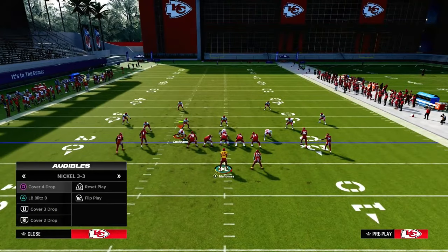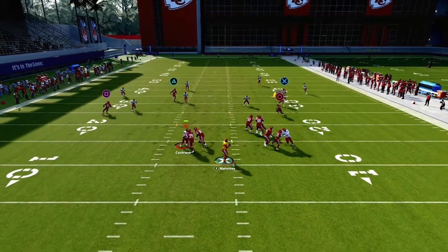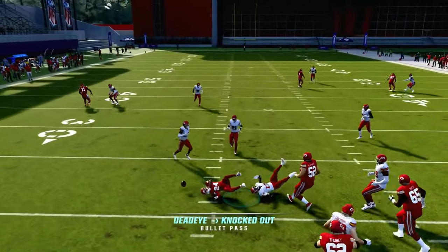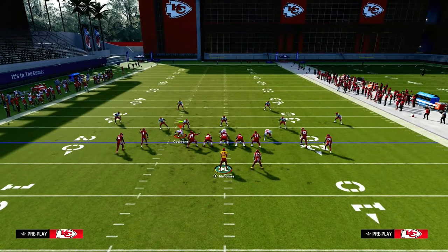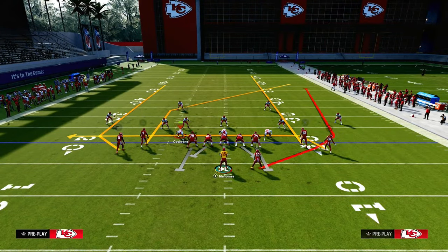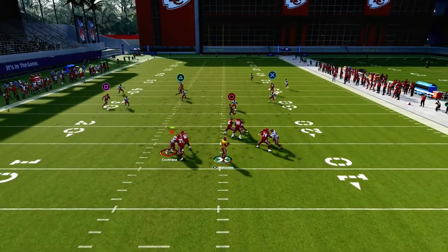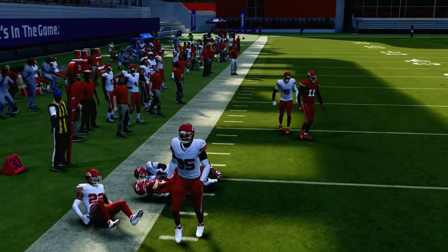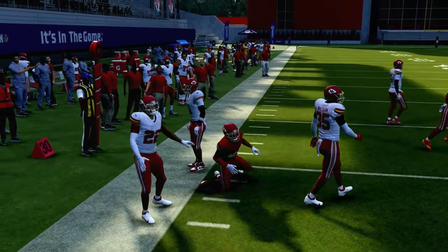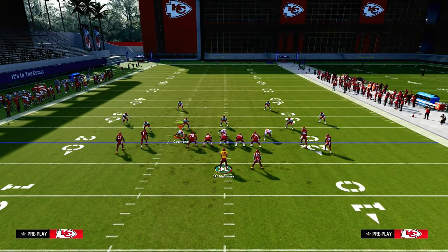How does this play work against zone coverage? Pretty simple — we're going to have a high-low concept all the way over the middle of the field. The post is going to make those yellow zones back off, and because the post route pulls those yellow zones back, one of the best ways to attack zone is to hit this drag route over the middle. If EA patches slant routes to make them more effective, you can put a slant route on this play — also a very effective way to run it.